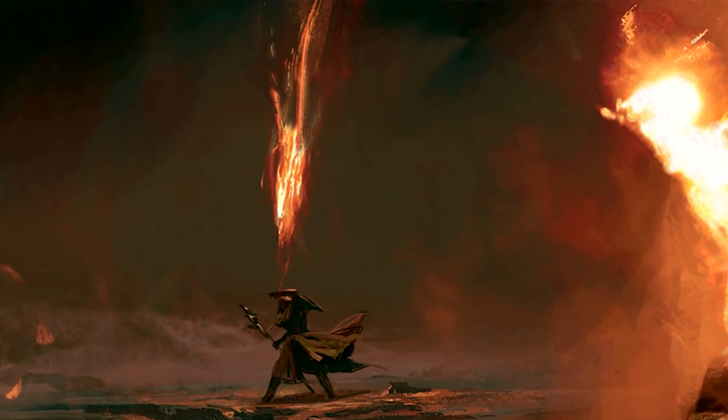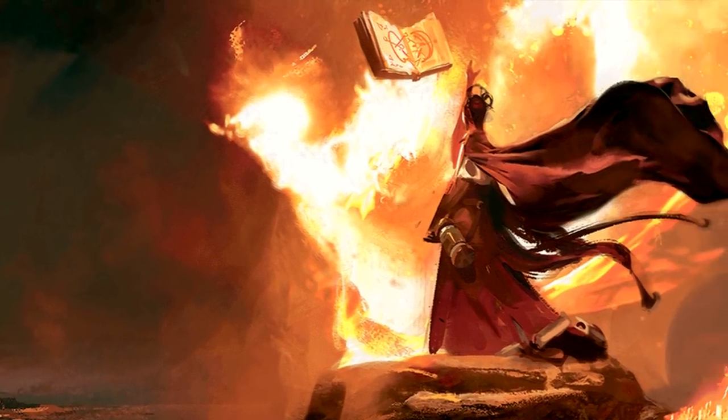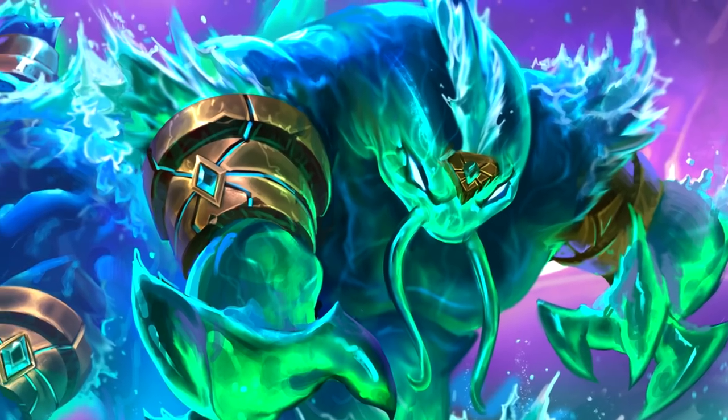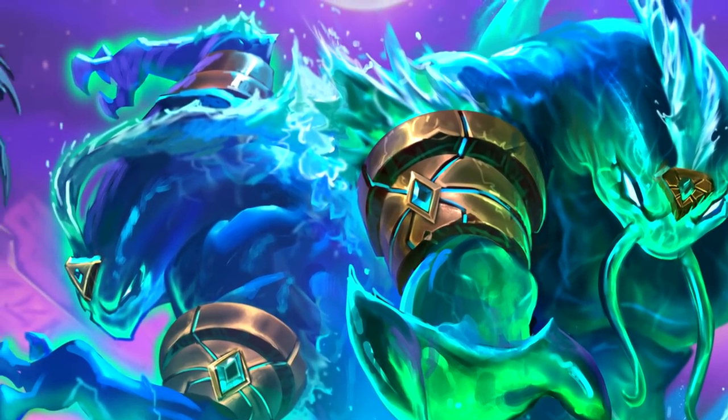Fire Genasi! The only one anybody used to play. Like I said, they lost their red vision, but it's still darkvision, so I guess you can just pretend. And they get Flame Blade on top of their usual spells. Water Genasi! They lost Shape Water, but they get Acid Splash instead, which I think is dumb, but maybe I'm in the minority. Also, they get Water Walk.